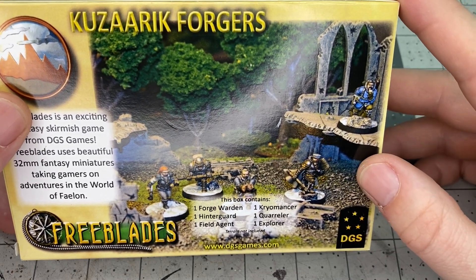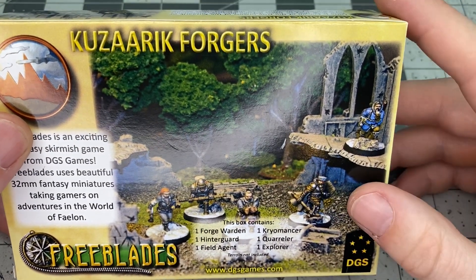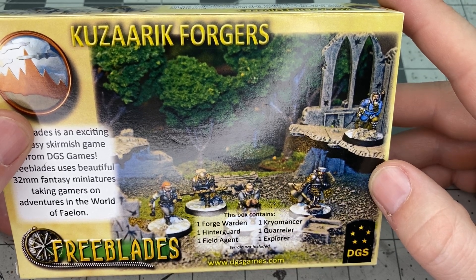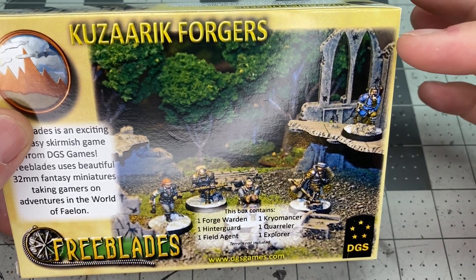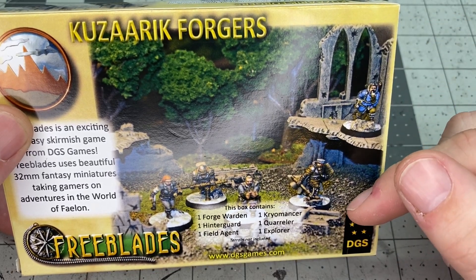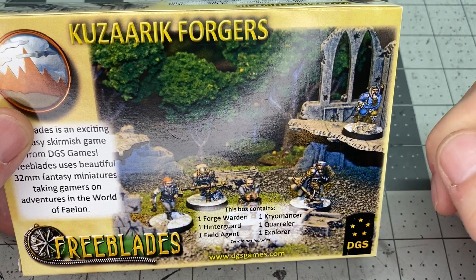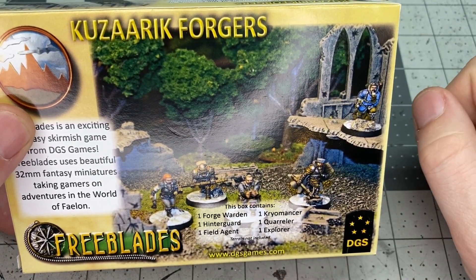This box itself was $50 — a little less than $10 per miniature. You don't have to buy a whole lot to add on to the warband. There are additional characters and figures you can add, but this box probably represents at least half of the miniatures in the game. We have a Forge Warden, Hinterguard, Field Agent, Cryomancer, Quarreler, and Explorer. You can check all this stuff out by visiting dgsgames.com.